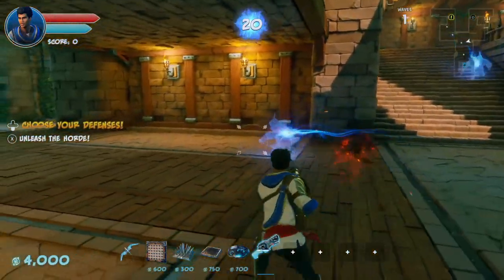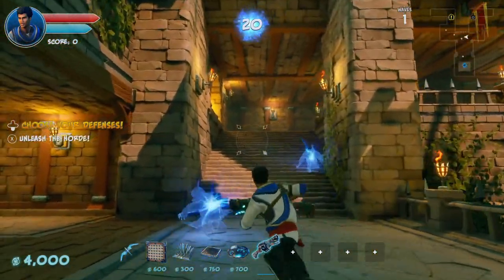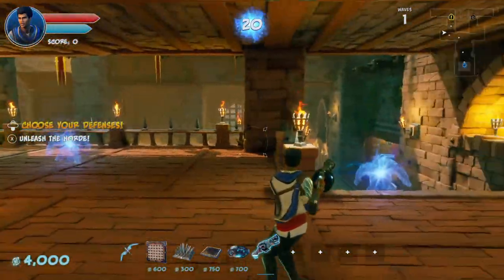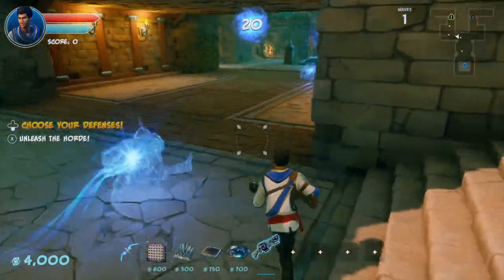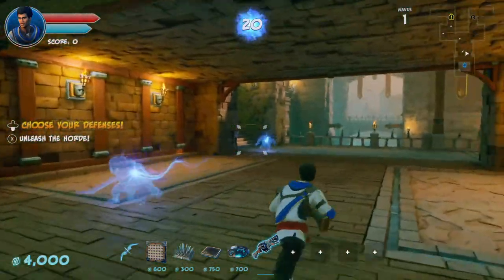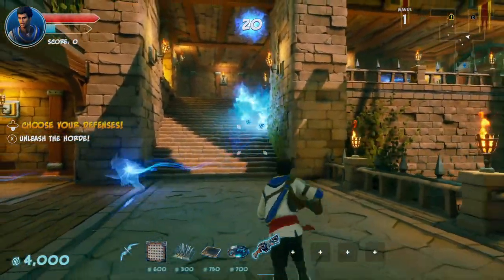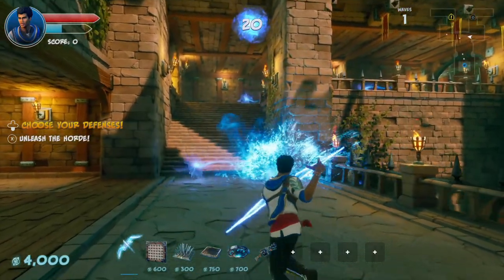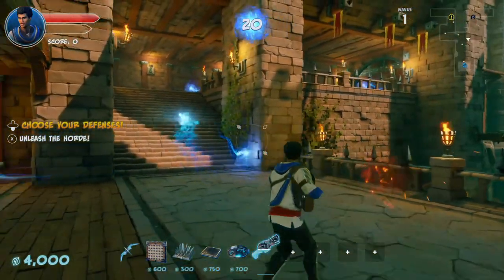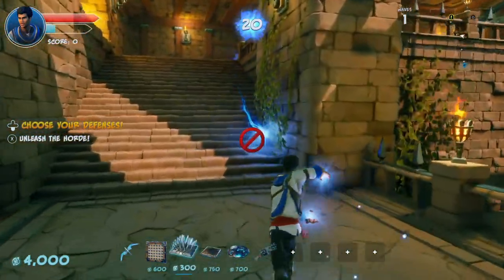The secondary attack for the blunderbuss is not a chargeable attack — it's not like the bow where you can store it and be ready at a moment's notice. Instead, it fires off a little bomb that will either explode on a timer or when an orc comes into contact with it. Depending on which style of weapon you like, you'll pick a character based on that, but keep in mind that all characters can use all of the weapons.